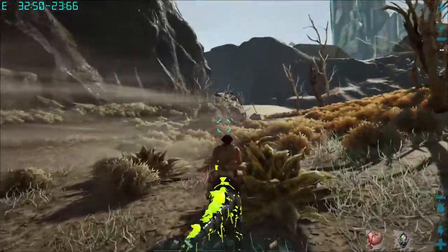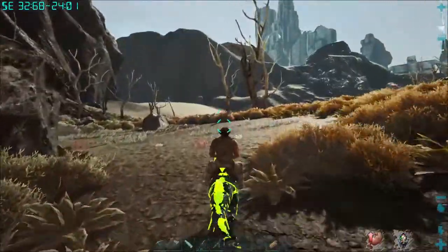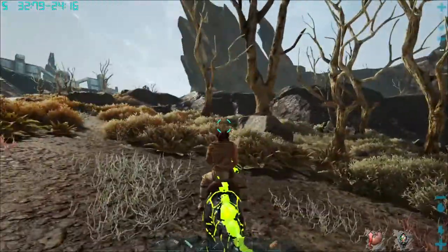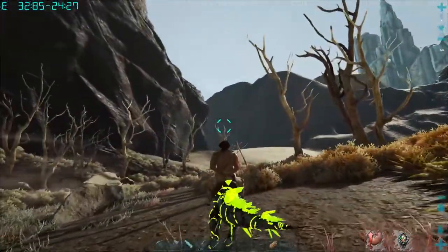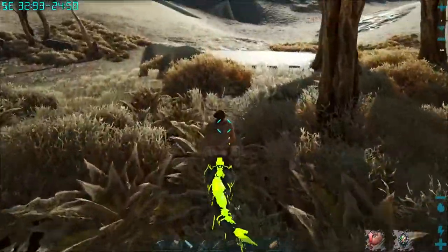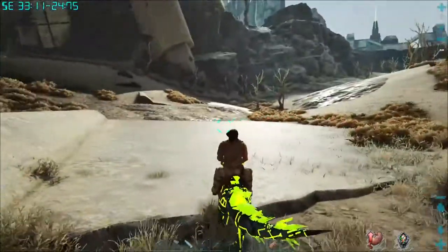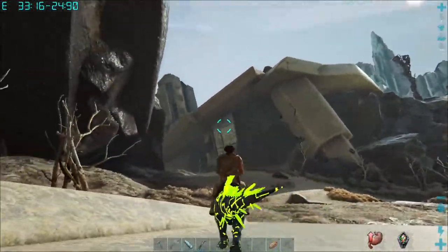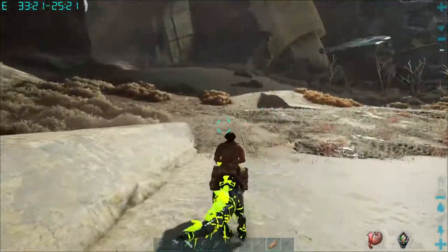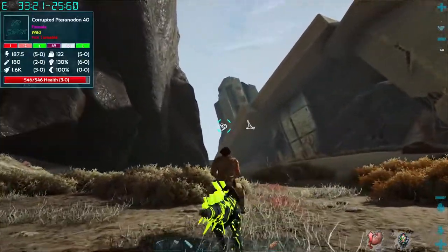We should probably have our spyglass out. I'm just waiting for bad things to come out of nowhere. I think if we keep going this way there should be a ramp over here. If we can get to that ramp maybe we can make it up. I just need to avoid any rock drakes, stay away from rock drakes, stay away from any corrupted. There's the ramp! I've got to make it to that thing there. This is going to happen today — we're going to make it out of the Sunken Forest and finally move somewhere better.